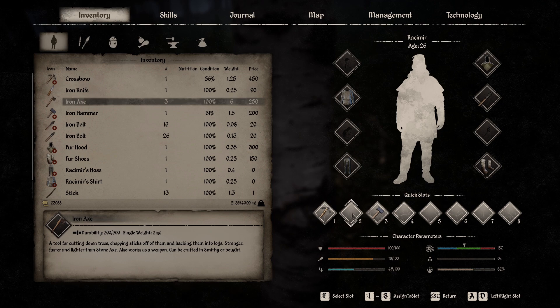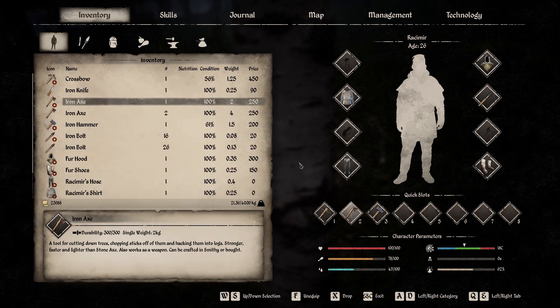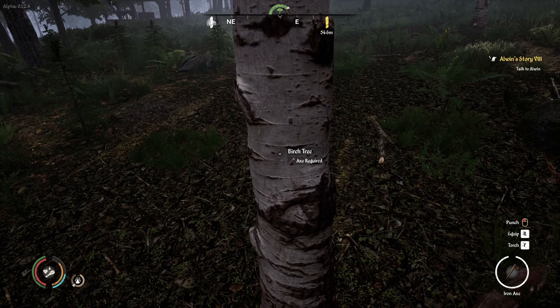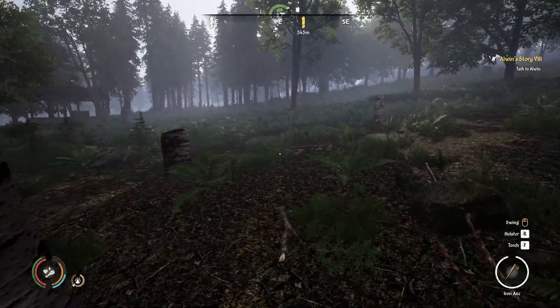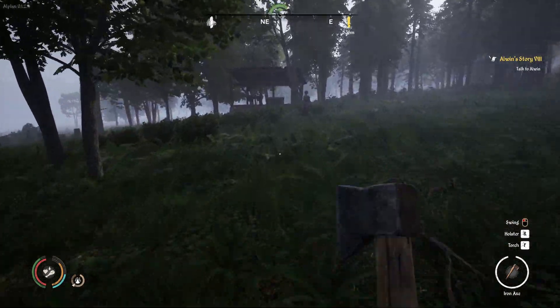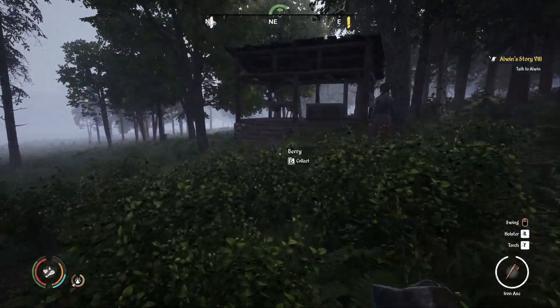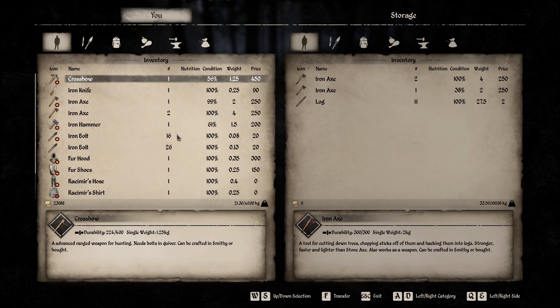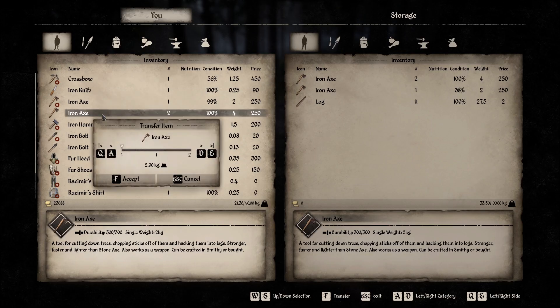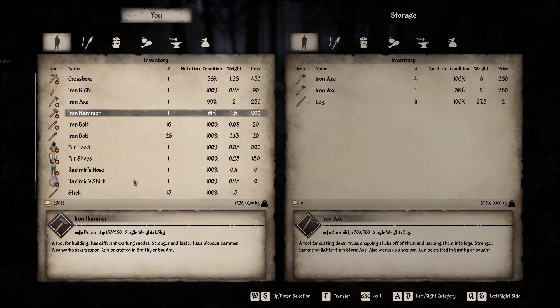I do have three iron axes in my inventory — how is that possible? So I will drop some axes into this chest. This is the lumberjack, or something like that. So let's drop these two axes here.